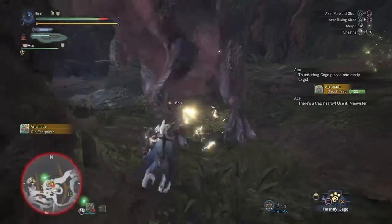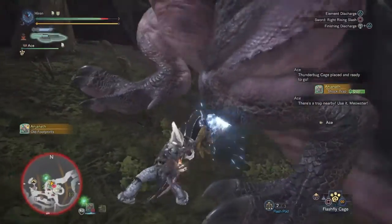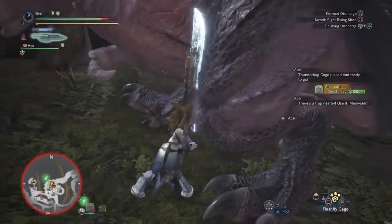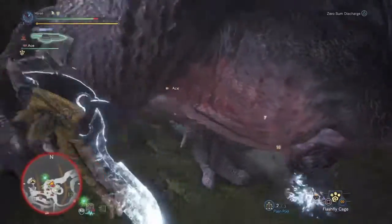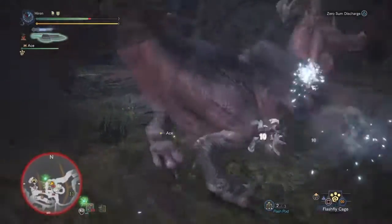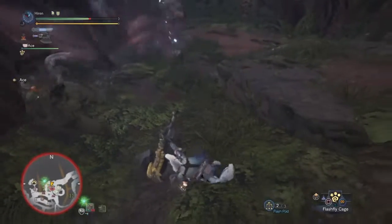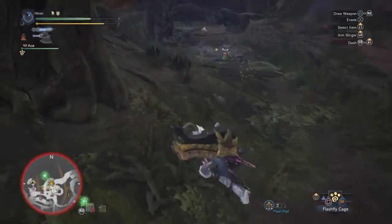I do take some damage, but my Palico sets down a trap because right now I'm trying to build up the Firefly cage and stuff like that. Everything else — all the other Palico equipment — is all level 10, it can't go any higher.